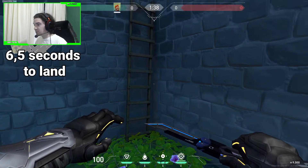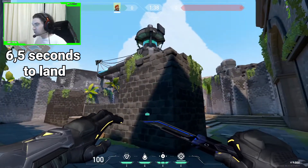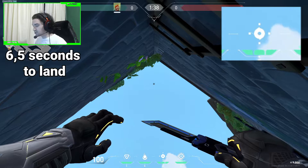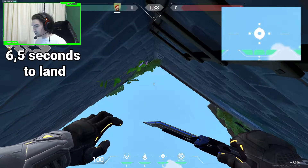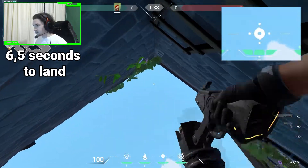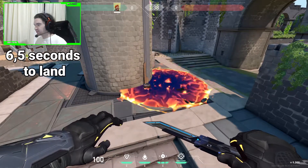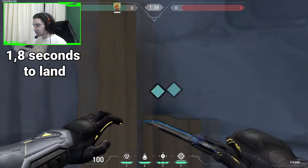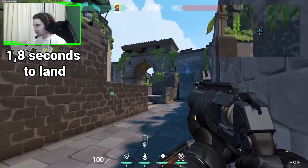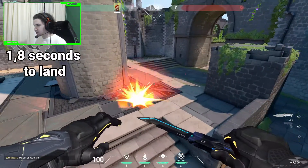The next one will be from this spot on B backside, close to main. You will have to look up with your knife in your hand and line up the lower dot of the smoke icon with the clouds right here so they are in line. You shoot the molly and it will land right here. The next one will be from this corner — you will aim at the middle of this wall, basically the left side of it, right here. You shoot it and it will bounce onto the spike.